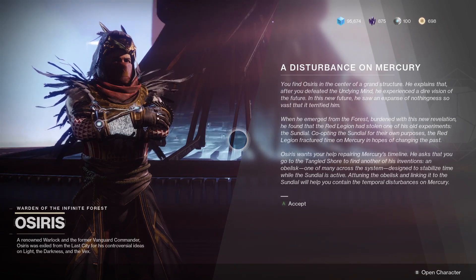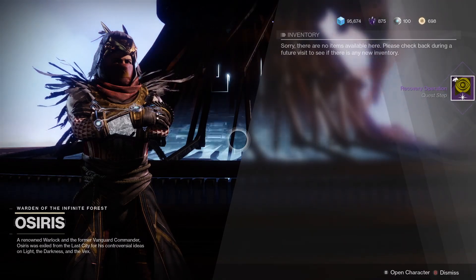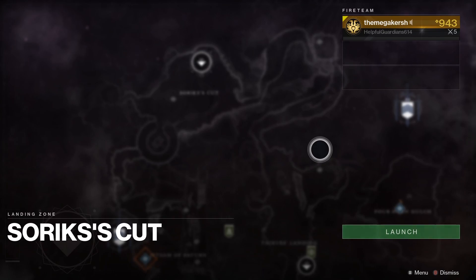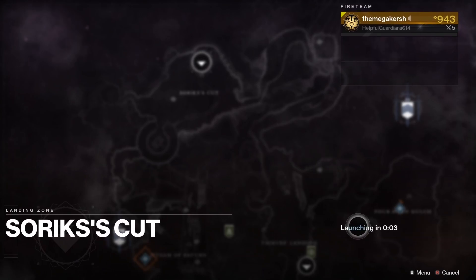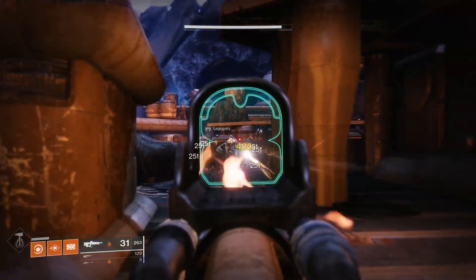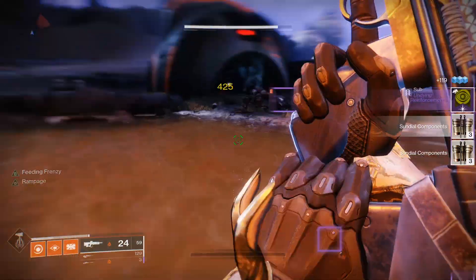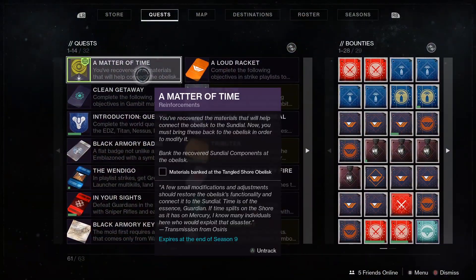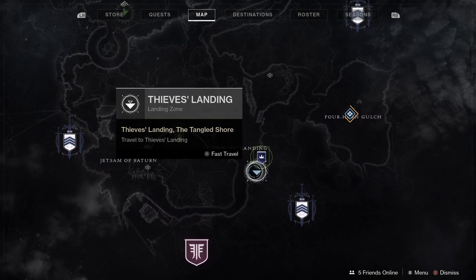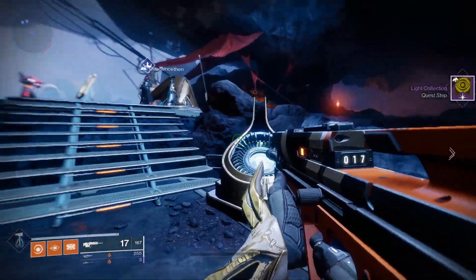Next up is the Recovery Operation step. Osiris needs some help repairing the timeline on Mercury. First, we have to fix an obelisk on the Tangled Shore — these are designed to stabilise time while the Sundial is active. For this step of the quest you need to defeat Cabal on the Tangled Shore to recover 50 Sundial components. You can use solo weapons as well, as they may drop additional materials. Once you've collected 50 components, bank them at the obelisk by approaching the bank next to it and selecting bank.